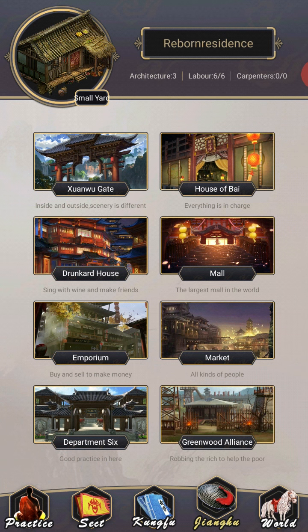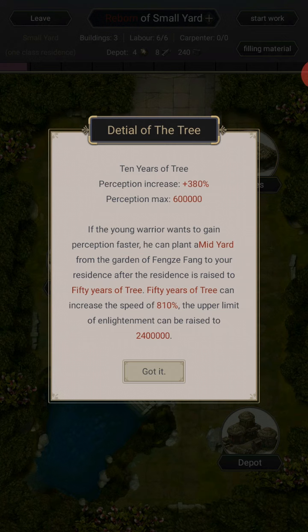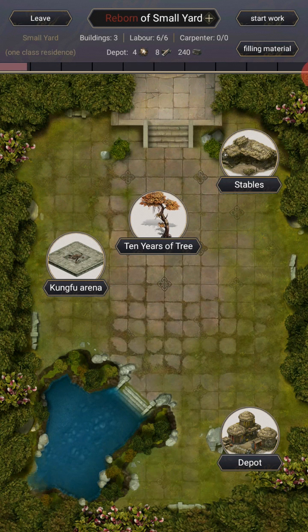Now this is the complicated part. In the reborn residence — obviously your name residence — I finally got it to small yard. I upgraded my five year tree to a ten year tree so I could hold more perception at once. That was necessary and cost quite a lot of gold — five thousand to get it to ten years. That was rough. In hindsight I kind of wish I had bought inventory space, but you can't regret it when it's already done.